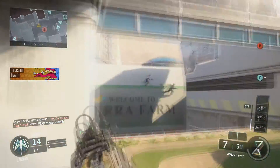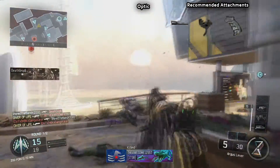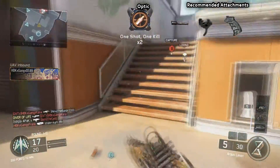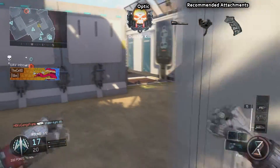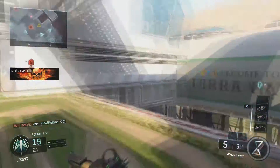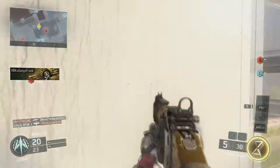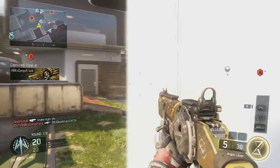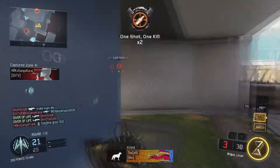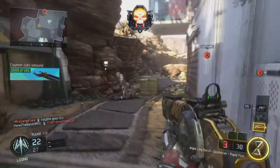As long as you are aiming down sights, the Argus is a tank — a monster. The attachments I recommend include long barrel, rapid fire, and quick draw. You don't really need anything else, but if you want to sacrifice a perk slot you can throw on an optic, though I like the iron sights as they are. When you pick it up off the ground, your character does a really cool animation where he flips the gun and cocks it — if that doesn't grab your attention, what does?